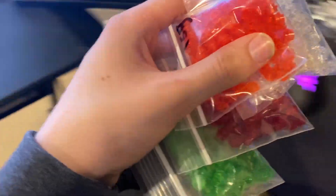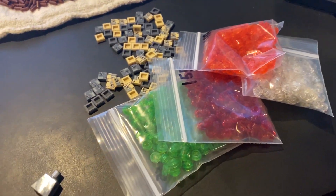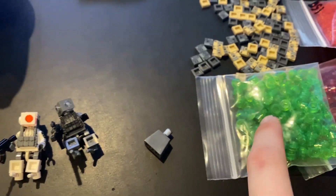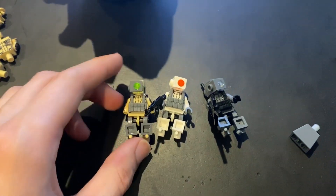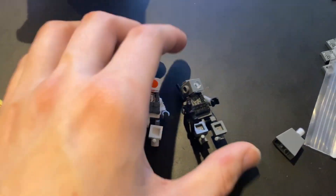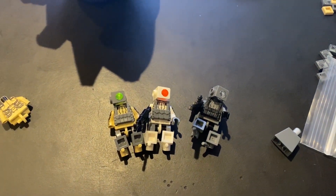Another cool thing I'm doing with these: since the studs are so cheap, I'm including one of each color with each combat drone so you can change out the color of the eyes. I have them as orange because I think the orange stands out and looks really cool, but if you want to swap in a cool green, you'll get some of those in the pack too. You can just make them look however you want — the green might actually look kind of cool on the dark bluish gray as well.